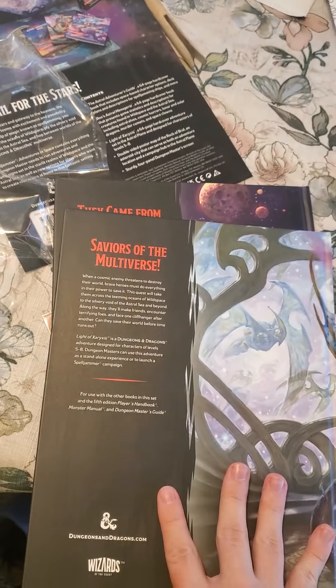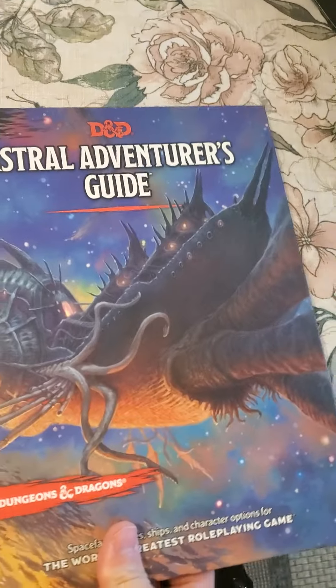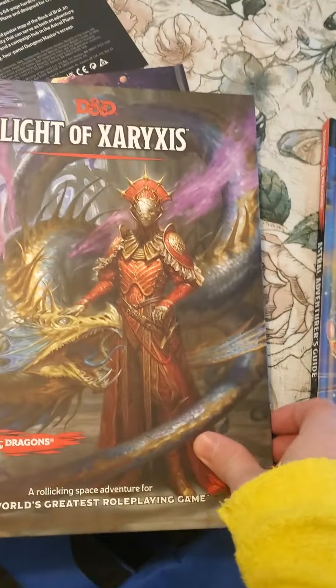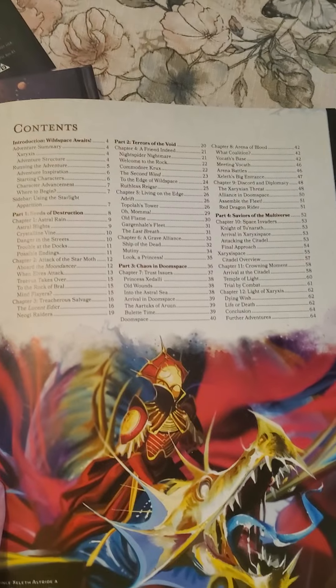Then we got Sailors of the Astral Sea. The art — I should have shown that — it's like the thing from Baldur's Gate 3. And there's this space dragon. I'm guessing this is basically the monster manual.